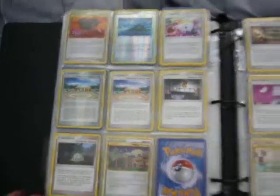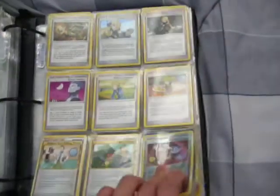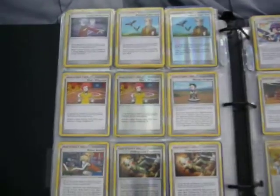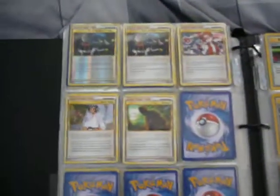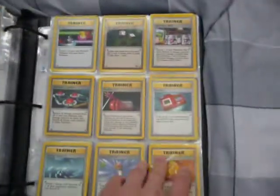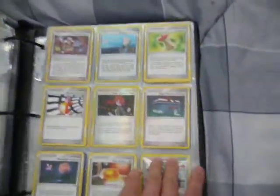Maybe we can get a trade done. I organized these into trainers, supporters, and stadiums — they go trainers, stadiums, then supporters. And here are the old stuff — you guys probably don't care about these, I just have them in here because I don't have anywhere else for them. And here is the non-tournament legal stuff. Yeah, that's it for this binder.